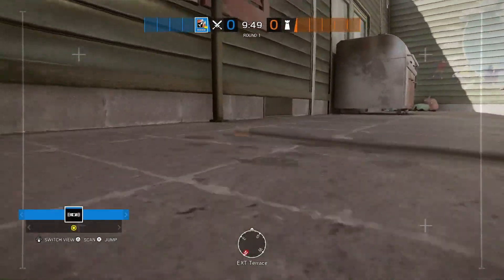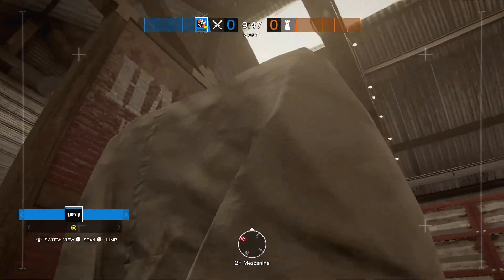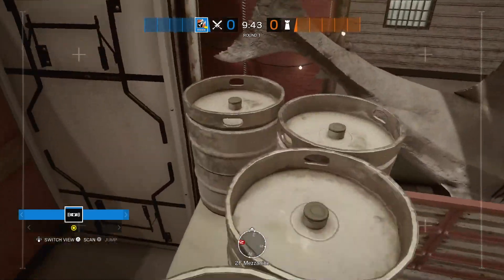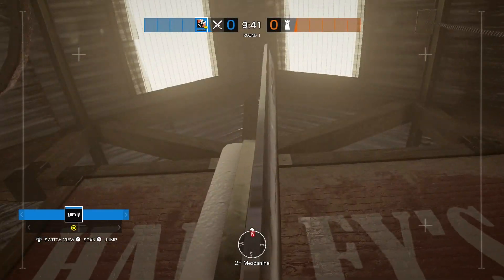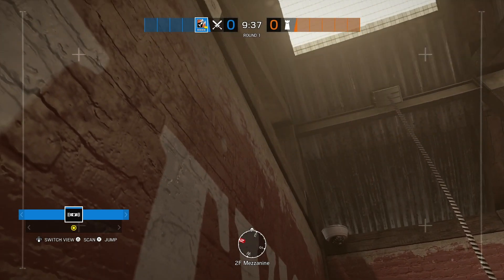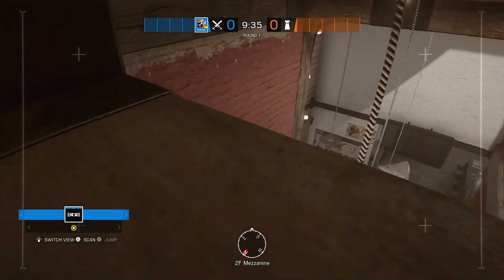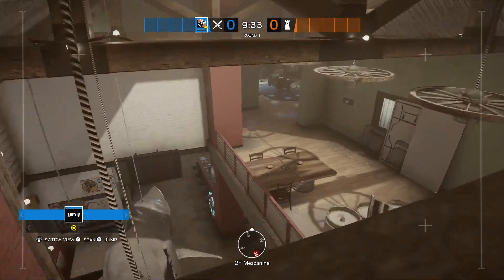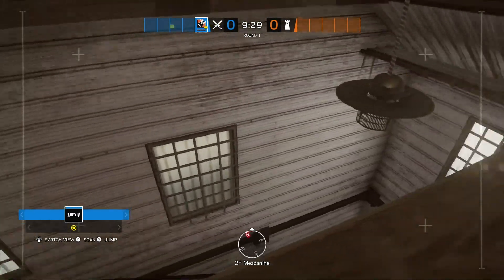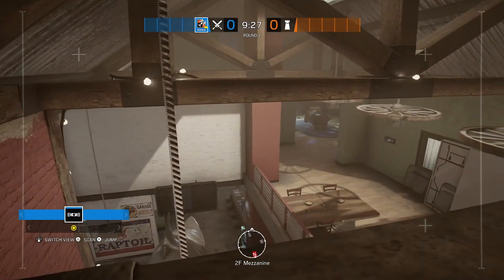Starting off, we're going to the map Outback. This one is best if you spawn at storage. What you want to do is jump up on the table, jump on the barrels, jump on the little metal plank, and then you can jump all the way up to this ledge. It gives you a great line of sight — you can see all the way to the office door and it's great intel. It can also watch the flank from downstairs.